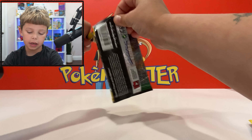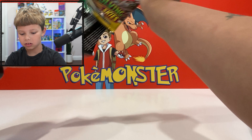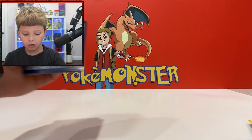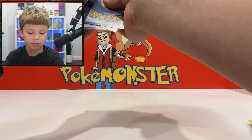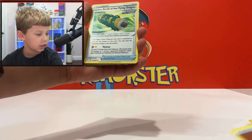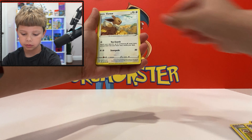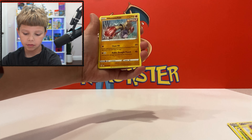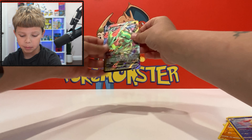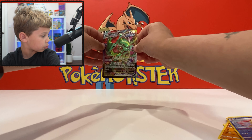The best card is Umbreon V-max — ungraded $600, that's insane, and PSA 10 around $975, so let's round up to $1,000. We got an Eevee, Chandelure, Staravia, Mamoswine, and the best card — well, not the best card, but it is a Rayquaza! That's still pretty good, that is still very good.